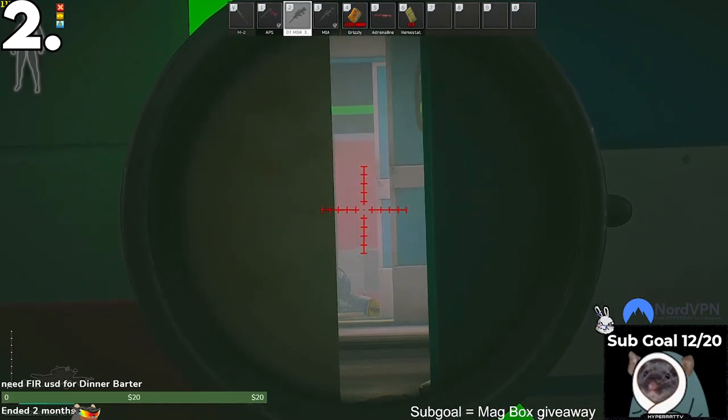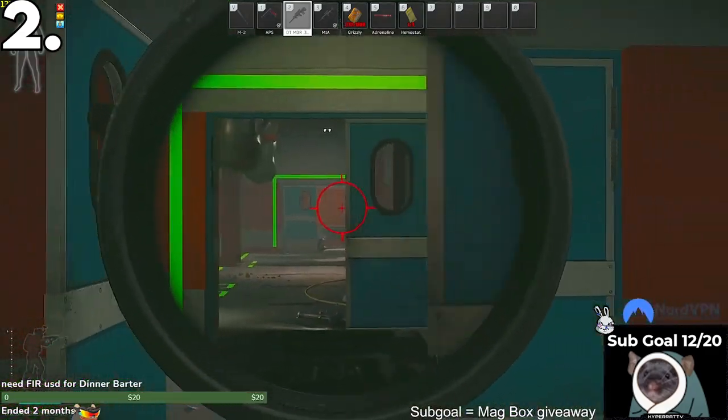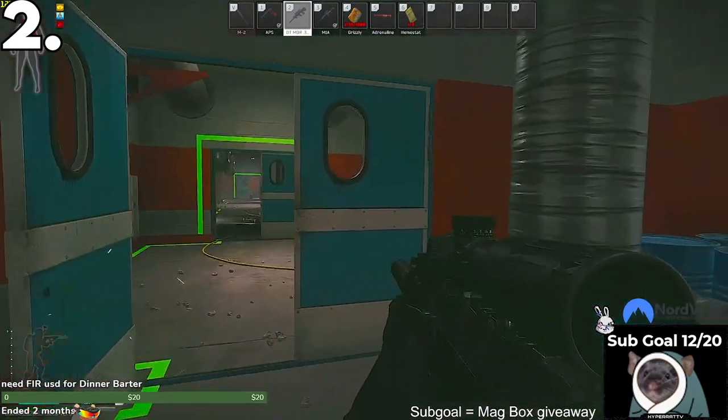I then decided to push his friend, but I made the mistake — as demonstrated in my first tip — to never left hand peek. I took the left hand peek, and I get punished for it.